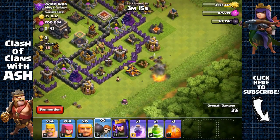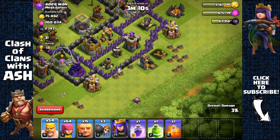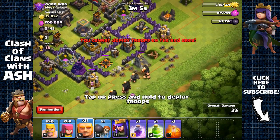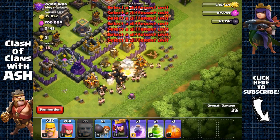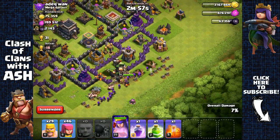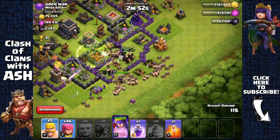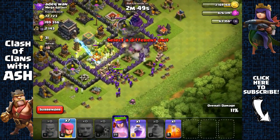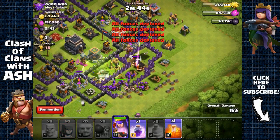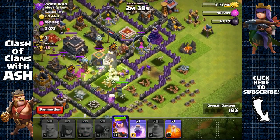Sending one barbarian — oh, there was a wizard tower there. Spread those barbarians out and open up the first layer, then send out our giants with barbarians behind them and the archer queen. We've run out of wall breakers so we're gonna need to use a jump spell. Using that jump spell and all the giants run straight inside.